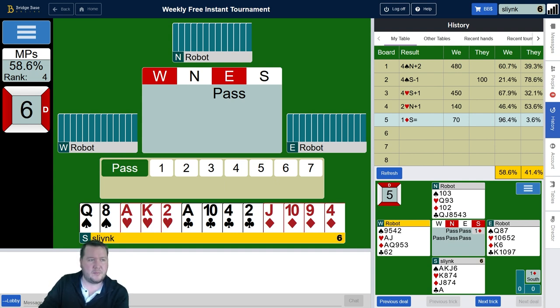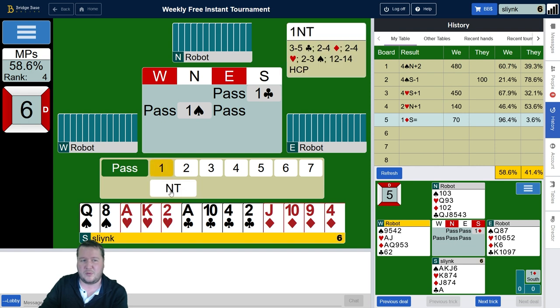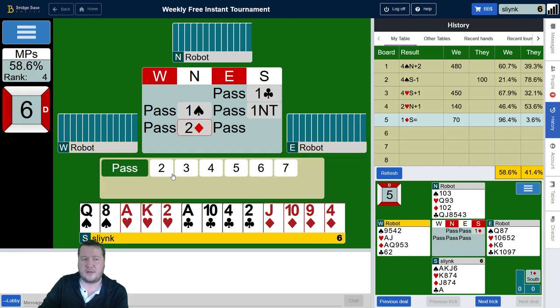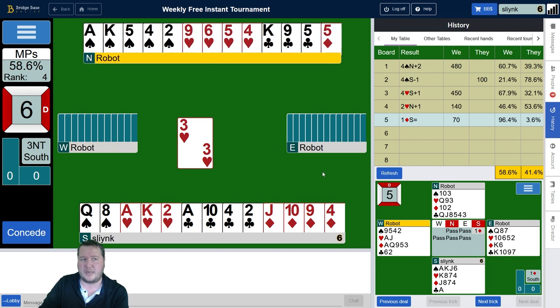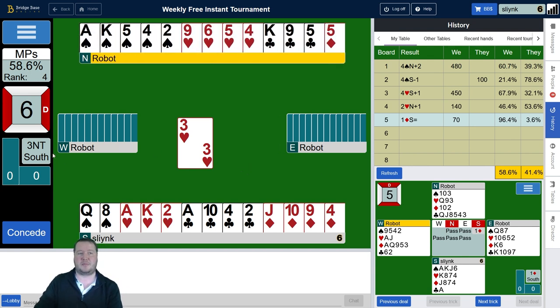Moving on to board number six — flat 14-count. With four-four in the minors you can choose which one to open. I tend to only open a diamond with good diamonds, which I don't have. Partner was asking if I have support, and I don't — didn't even have four hearts — so just jumped to three no trumps showing a maximum, 14 points. We've got three spade winners, two hearts, two clubs. The opponents don't know I've got jack-ten-nine fourth in diamonds, so there are chances there, plus spades could be three-three.